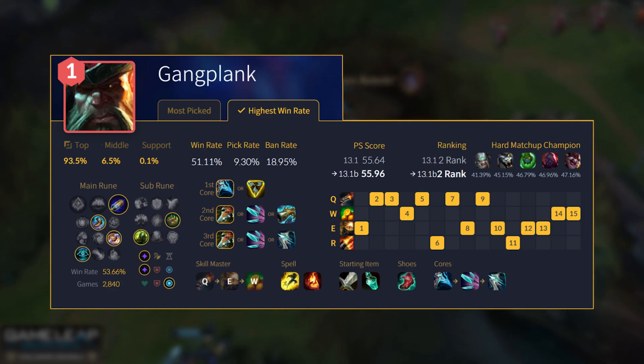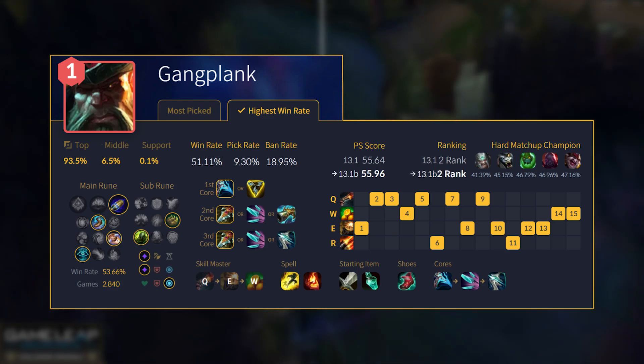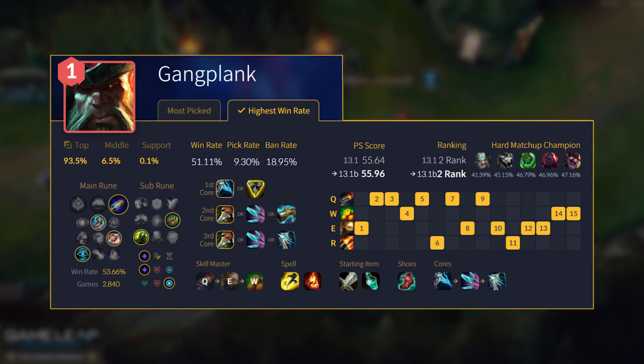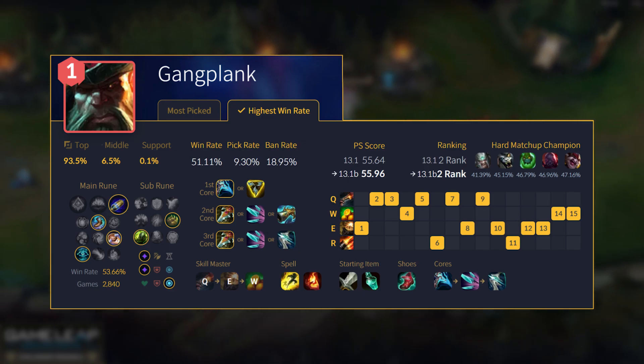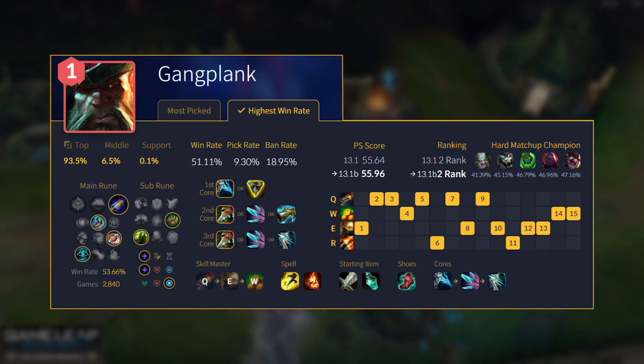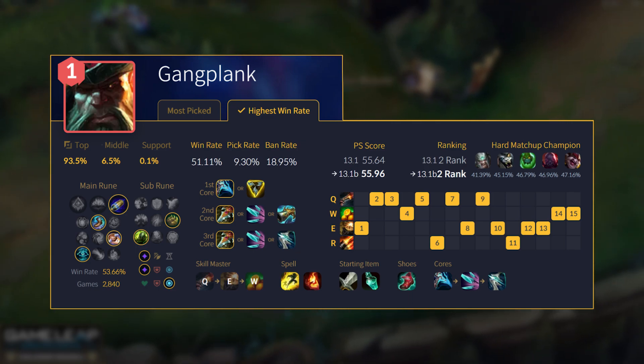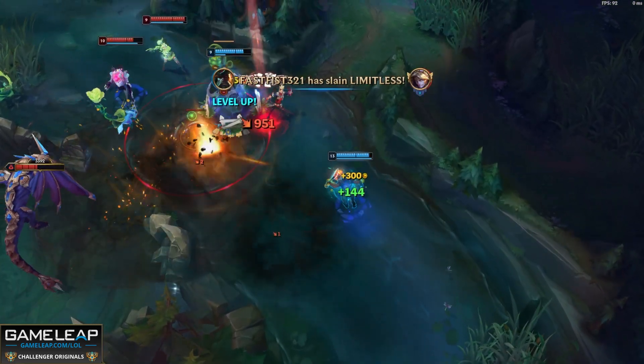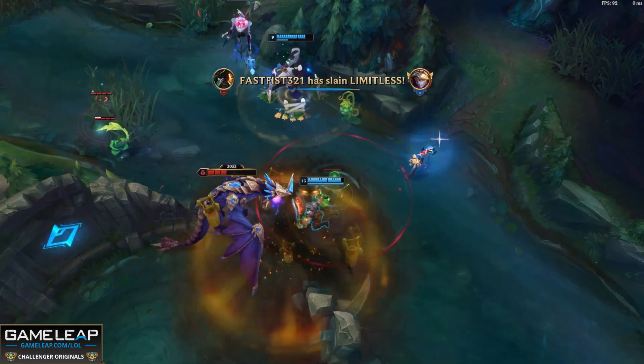Important to note: if you're taking First Strike, please take biscuits — otherwise you will go OOM. Lots of GPs are also currently starting Doran's Shield into health pots, so you don't have Corrupting Potion's mana — that's important. If you're taking Grasp, then for your secondary tree you want to be taking biscuits. Biscuits in both cases, especially if you're starting Doran's Shield. And yeah, you want to be taking First Strike into free lanes — lanes you know 100% you're going to win.